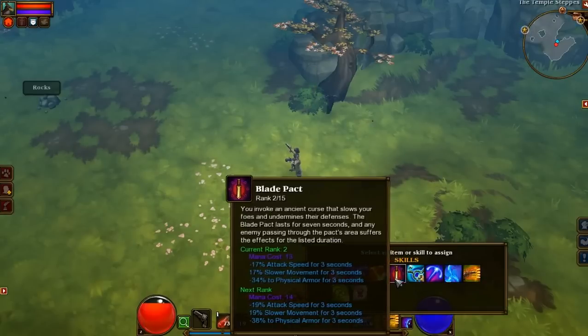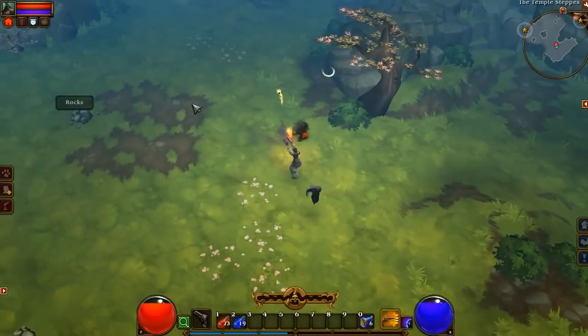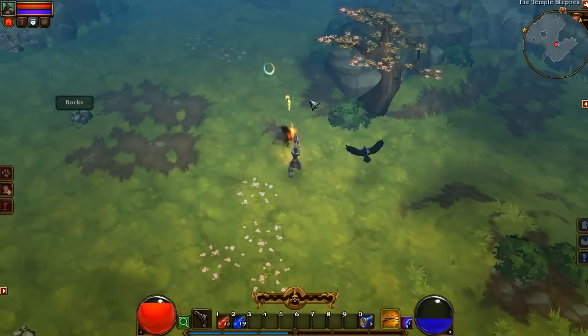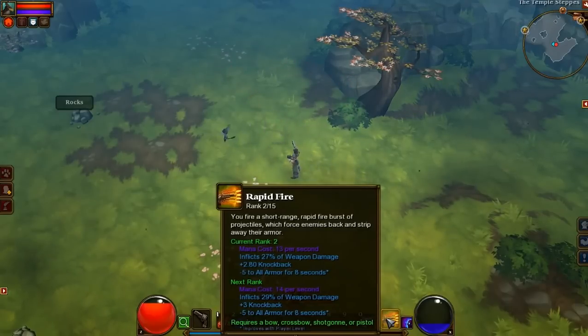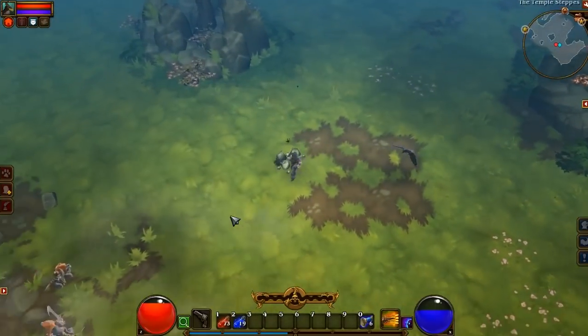Rapid Fire stays true to its namesake. You can just stand back and unload on anything that's trying to get close to you. It has a bit of a knockback, and while it doesn't do nearly as much damage as your weapons will do, it keeps them at a distance and decreases their armor.